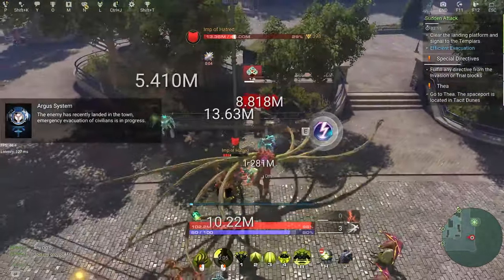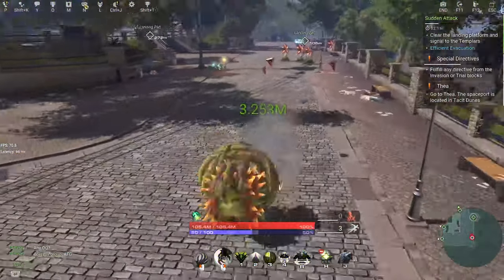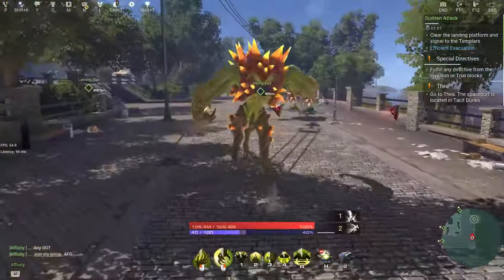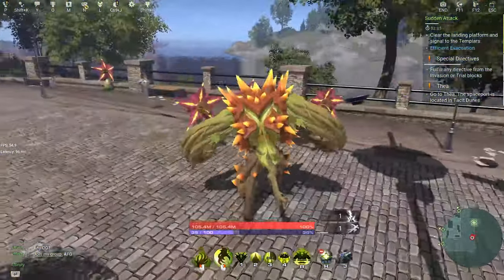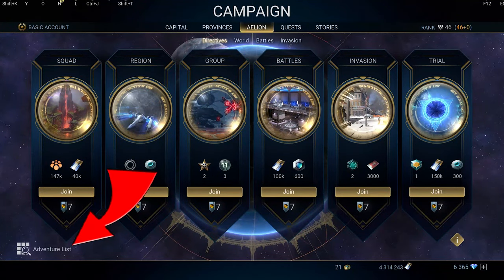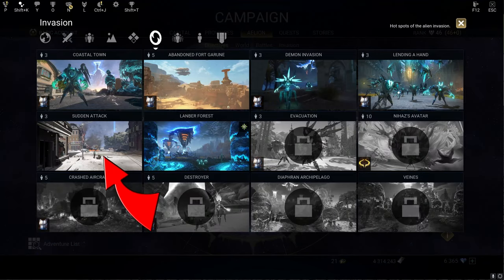Last time we stopped at the tutorial quest where we need to complete either an invasion or trial mission. The easiest way to do that is to complete Sudden Attack, which is the invasion mission. It can appear as a directive in the invasion block, or you can open the adventure list slash invasion tab and find the Sudden Attack mission in the list.